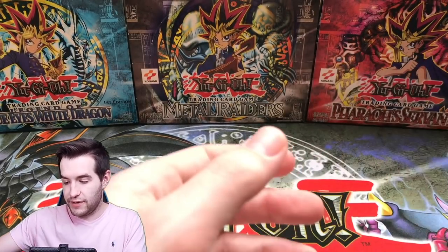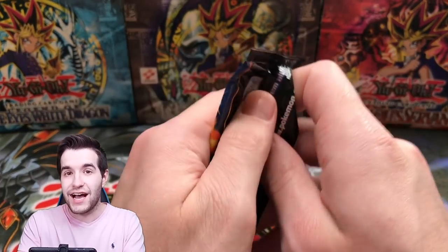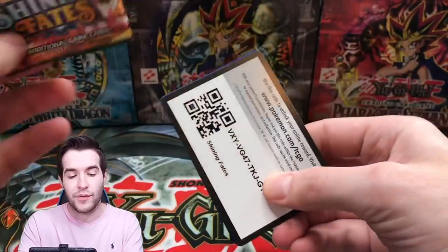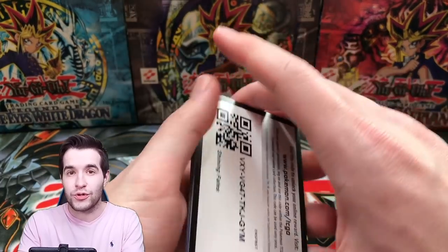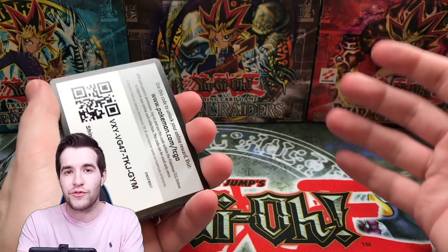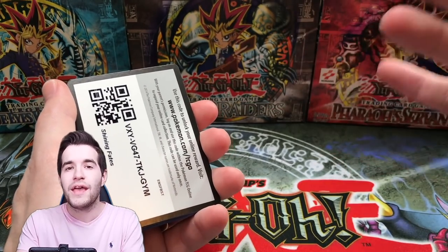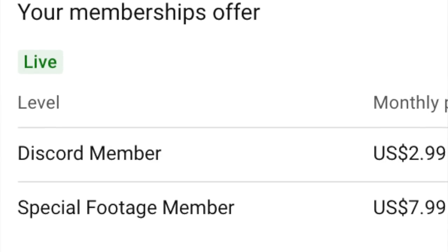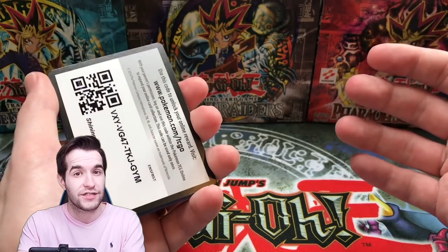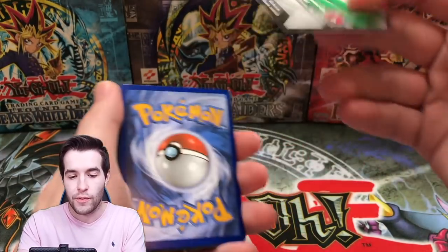Also I should mention we're going to be doing a box break for Cyber Dark Impact hobby — it's going to be pretty awesome, it's on Wednesday and it is already sold out to members. If you want to become a member, click the join button below. Tier 2 special footage members get access 24 hours ahead of time and an eight dollar discount for each pack you buy — that's the cost of membership, so you actually save.